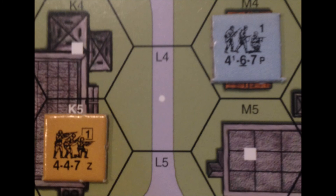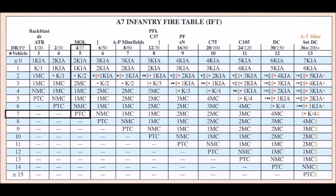Now let's say the 4-6-7 is in this brown building, which is a wooden building. The terrain effects modifier for wooden buildings is a plus 2. That same Russian squad rolls a 5 again. This time the final modified dice roll is a 7, so instead of a morale check of 1, the squad only suffers a pinned task check.